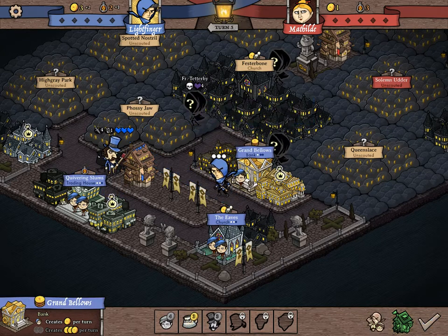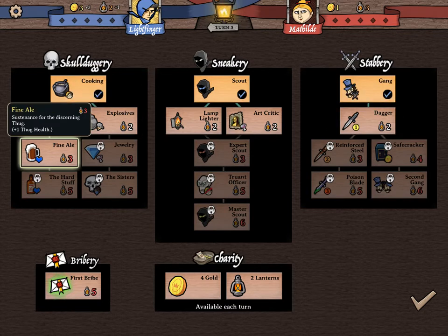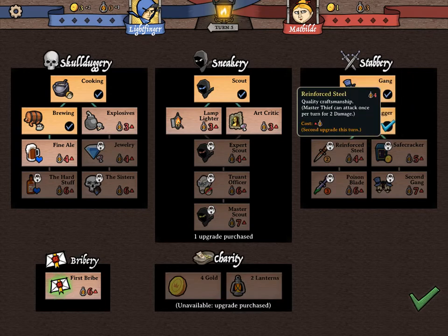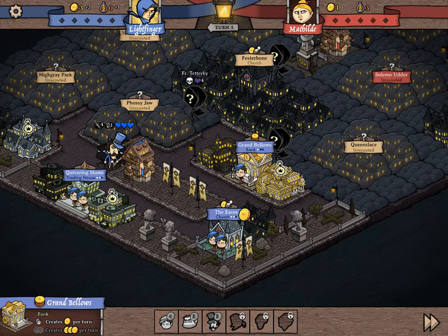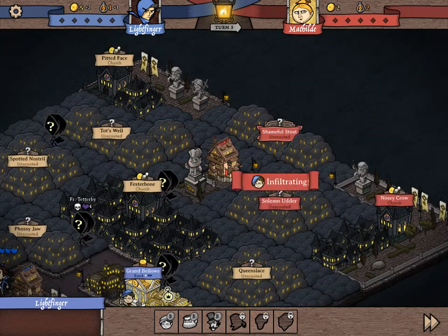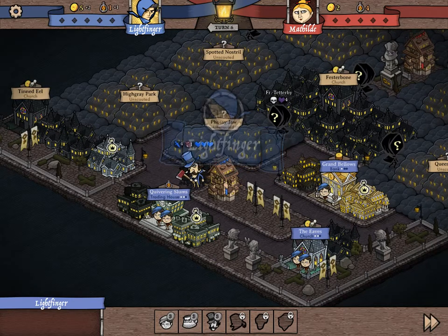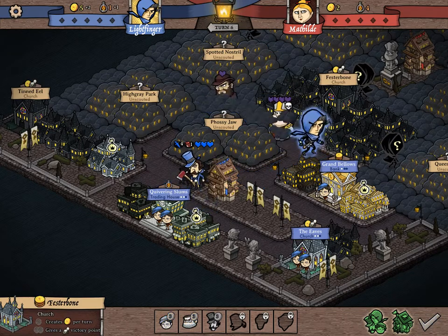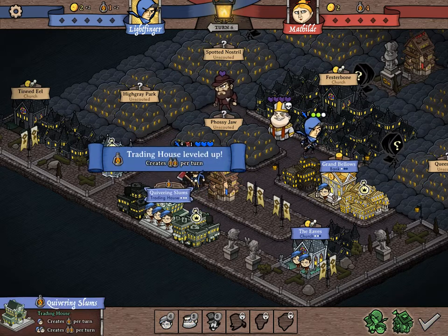So down here, it looks like if I put three urchins in there I get three gold per turn. So we're going to hold that off for now. I'll give myself a dagger because with three lanterns in however many turns it takes me, we can start upgrading the amount of damage I can do. Then let's remove one of these guys and throw them in here so we'll get two lanterns per turn.